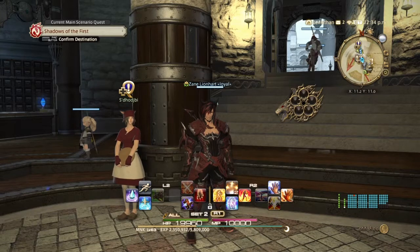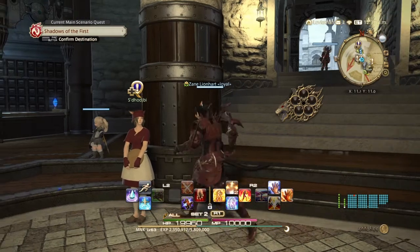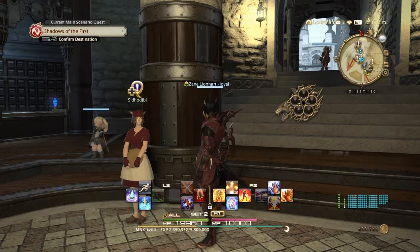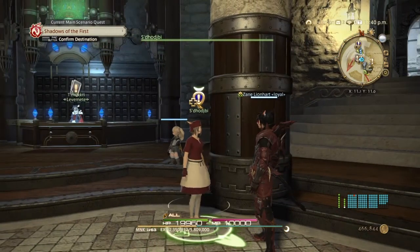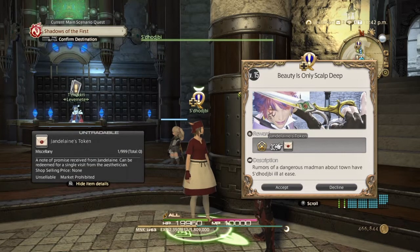In order to unlock the Aesthetician, you have to get through the Envoy main story quest first. Right before you do the Sastasha Dungeon, these quests should pop up. This NPC here — whose name looks like somebody just rolled their face over their keyboard — unlocks it. The quest is called 'Beauty is Only Scalp Deep.'